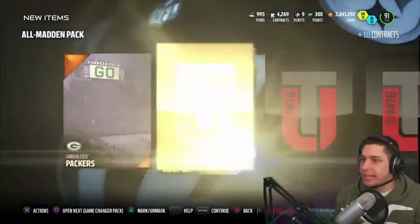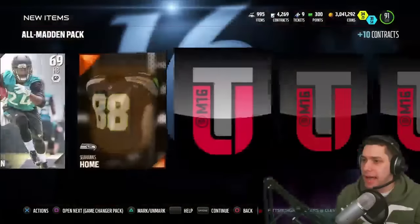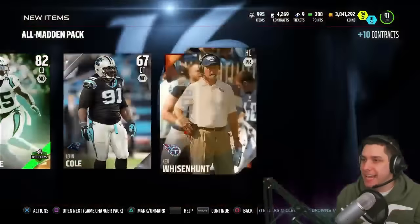This is the last one guys. Hope we get a gift. Come on, let's go. Gino Hayes - damn it. Then we get a Ben Winkery and that's it, so nothing great out of these packs guys. Didn't really pull anything special.